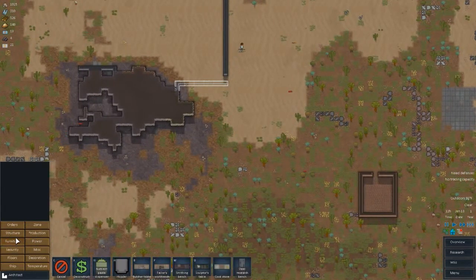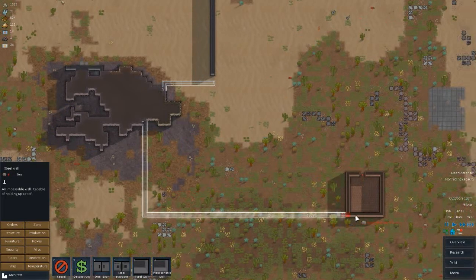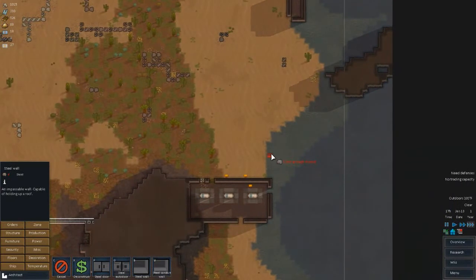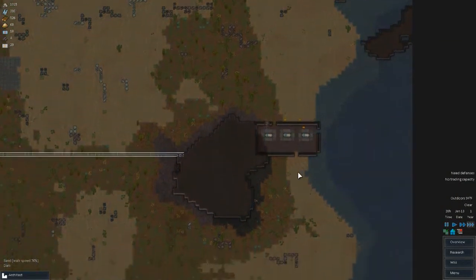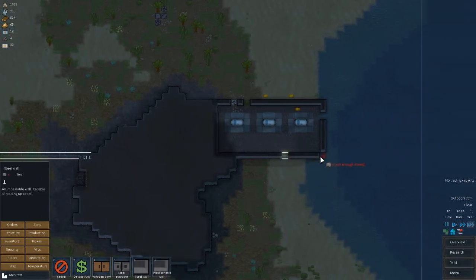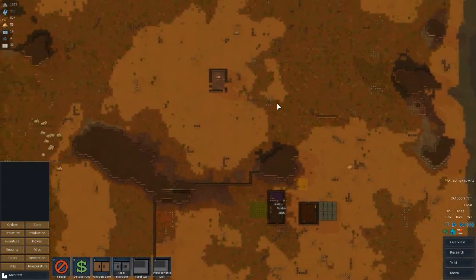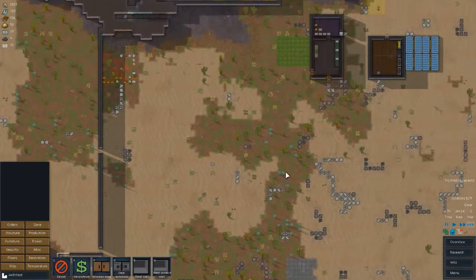Next we're going to make a steel wall from here to there to encase that silver deposit, and then from here to here. That should seal things off pretty well. I want them to not path through that area. This is going to take a lot of steel, but that will be part of the perimeter. We have a little more to go and then we'll be completely sealed off except for one opening that I'll have guarded.